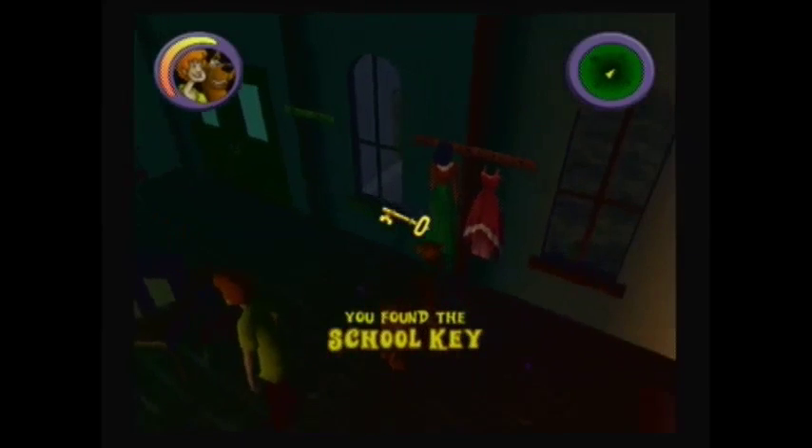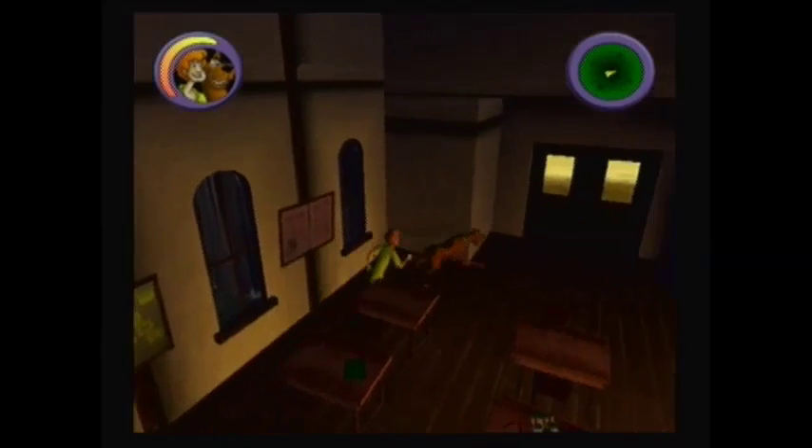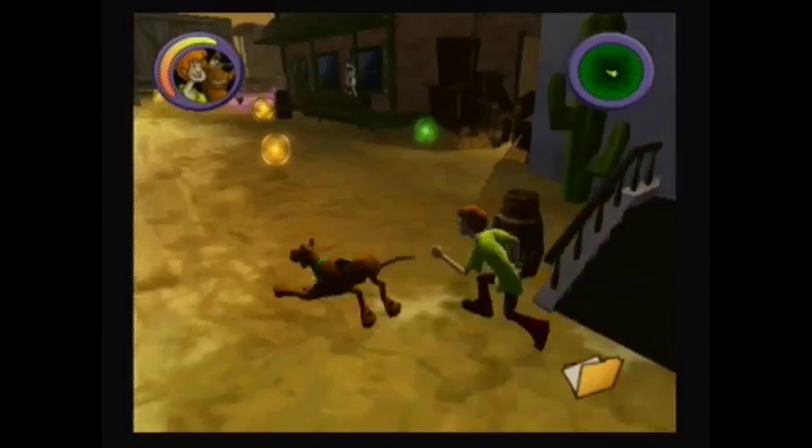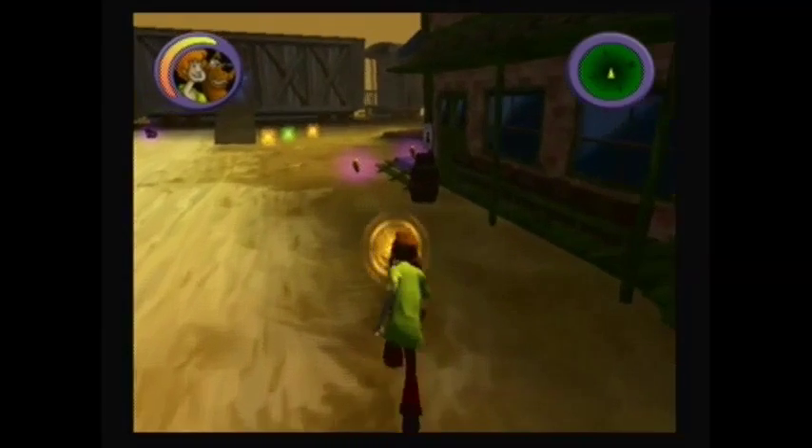Look, Reggie! Like, you're totally wigging out, Scoob. You think this is a clue, Scooby? Hey, there's a key inside! Here we find the school key along with our fifth clue. Now we can leave the school. Here we are given a task to capture all the dust devils. Before we complete this task, we need to go back to the bank and open the safe.